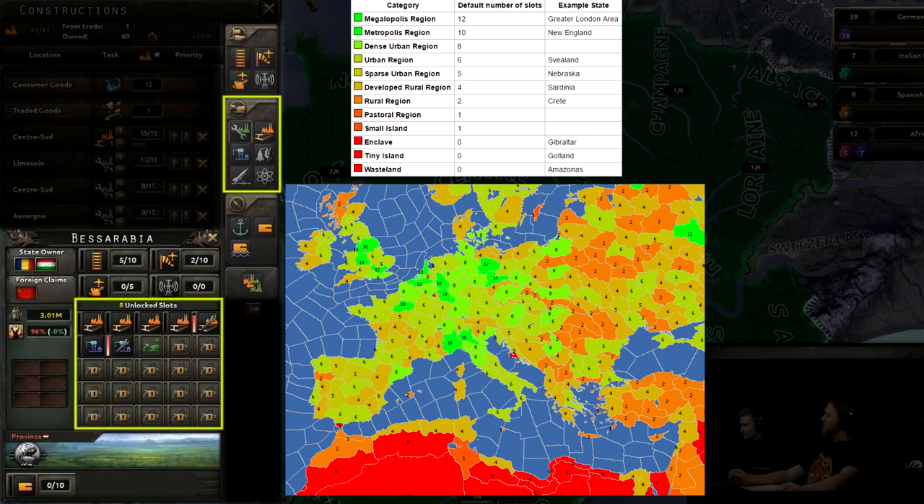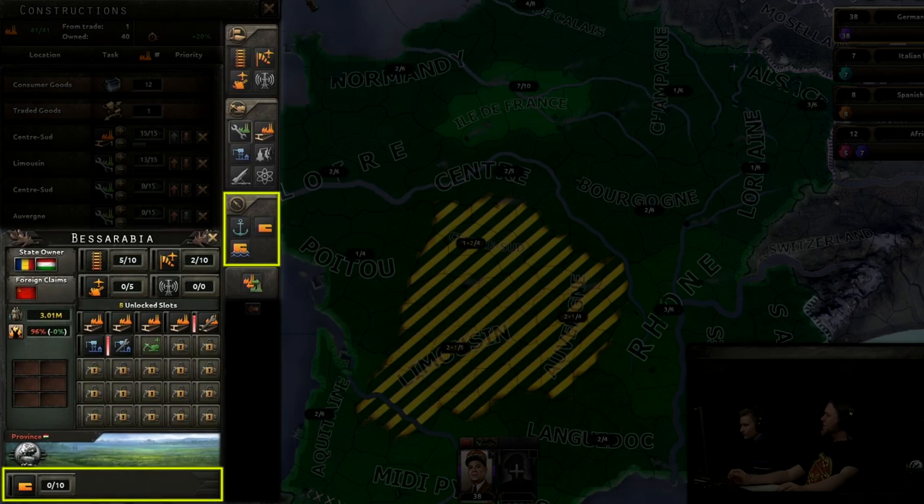The types of buildings that can be placed into shared slots include: military factories, which build land and air military equipment; civilian factories, which build and repair constructions; naval dockyards, which build naval units; and synthetic refineries, which grant oil and rubber resources at the cost of a shared slot. Rocket sites allow you to launch rockets once you have the technology, and nuclear reactors produce nuclear bombs once research is complete. The last three buildings are built inside individual provinces up to level 10: naval bases, which give naval units a place to launch missions and handle convoy supply; land forts, which reduce the attack of land invaders; and coastal forts, which do the same for naval invaders.